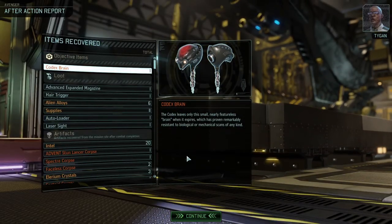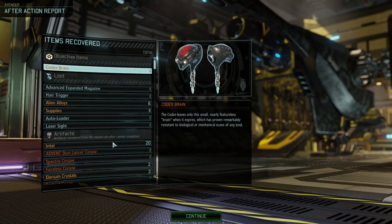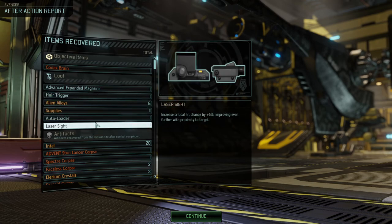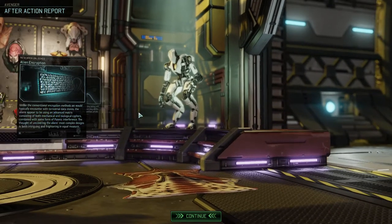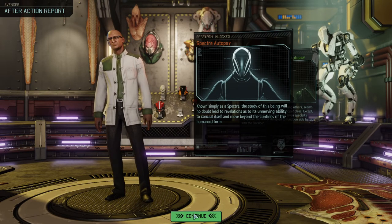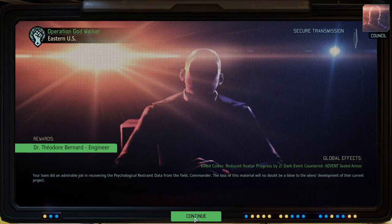That's very nice - that automatic brace after a double move. Ghosts gain plus two mobility and single target shots or strikes that kill their target and leave no active enemies remaining with line of sight will not break their concealment. Low profile makes partial cover behave the same as full cover. We're definitely going with quick hands, no doubt about it. We got the codex brain, an advanced expanded mag, air trigger, auto loader, later site, alien alloys, supplies, and a bunch of intel and corpses.